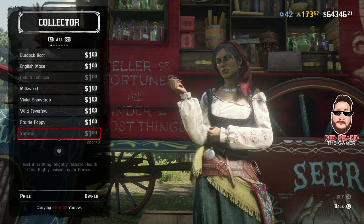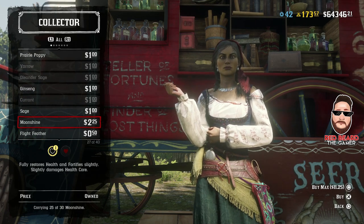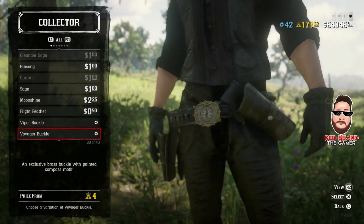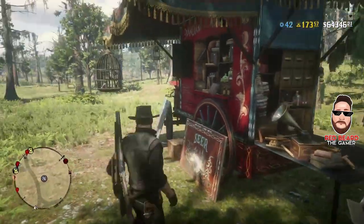You can also pick up moonshine here, as well as belt buckles and multiple different things including the eye patch.